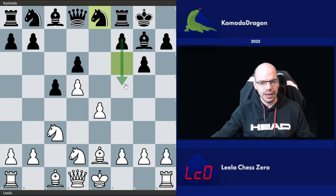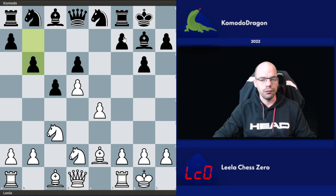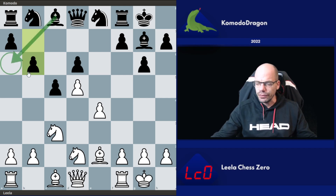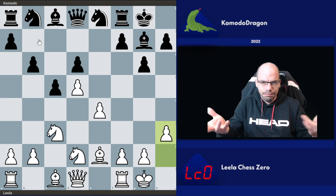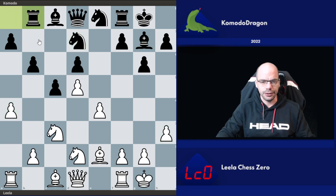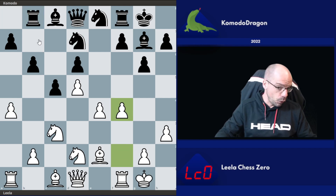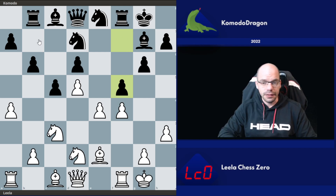Ng8 is a bit of a weird one — black wants to play f5, but very often in the Benoni, f5 brings about just as many weaknesses as benefits. Then castles, b6 — do not ask me about that move. Occasionally black might want to trade that white-squared bishop off, but it's definitely another weird move. My Stockfish evaluates the position at +1.3 already in white's favor. After Ng7, a4, all normal stuff, and then f4 looking very natural. Black counters with f5 — the very move Ng8 was played for.